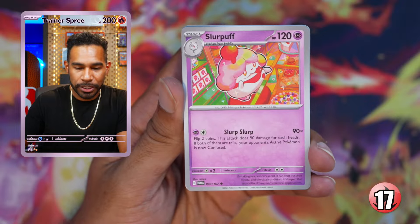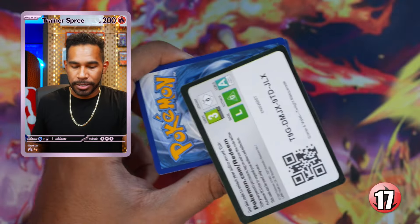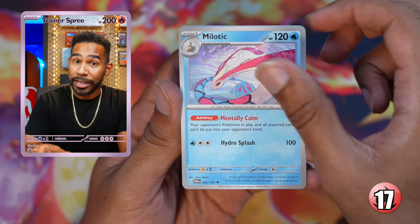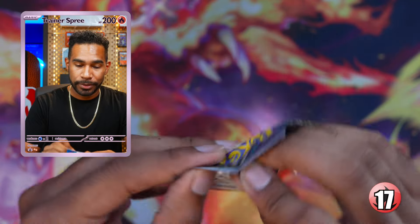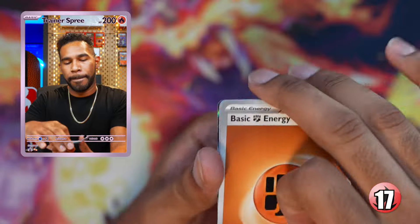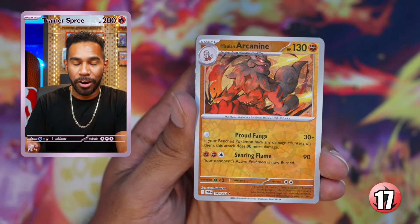Pack one, box ten: Applin, Aridos, Company Flute, Slurpuff, Leafeon, Crawdaunt, Infernape — that was the warm-up pack. Pack two: I want to see some gold — I'll take a gold Buddy Buddy over an SIR. Nosepass, Seaking, Sunkern, Abra, Milotic — the most beautiful Pokémon in the Pokédex according to the lore — Chatot, Chimchar, Monkey Dory. Box ten, you've only got two packs left — looking like community service so far.